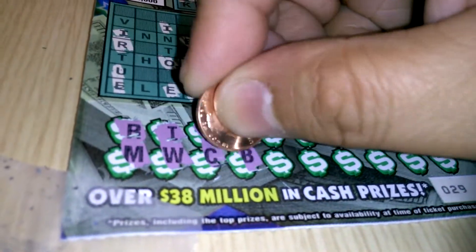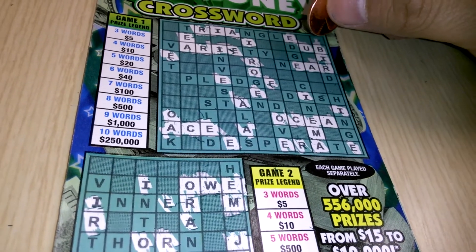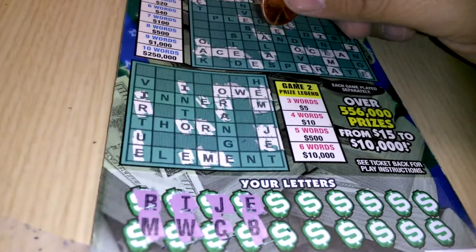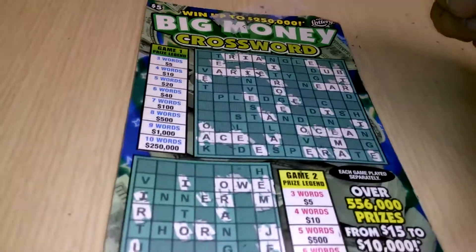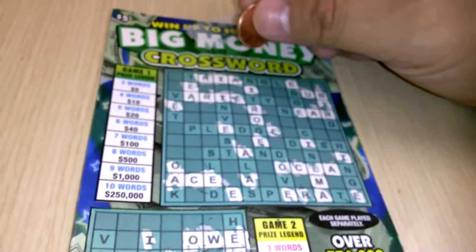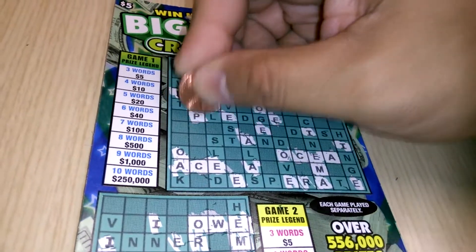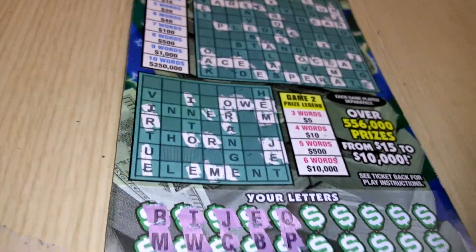There's an E, then we have a B — there's one B right there, that's it on top. Down below, no letter B's. The dreaded Q — nothing. How about the letter P? One P, two P's on top. Down below, nothing.